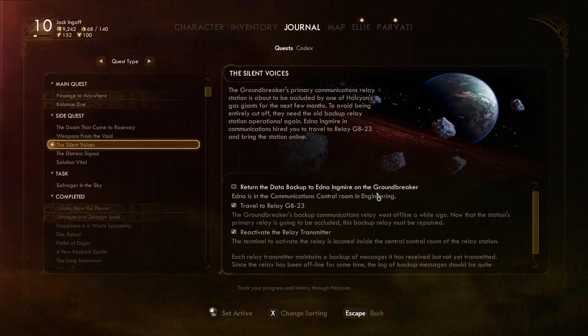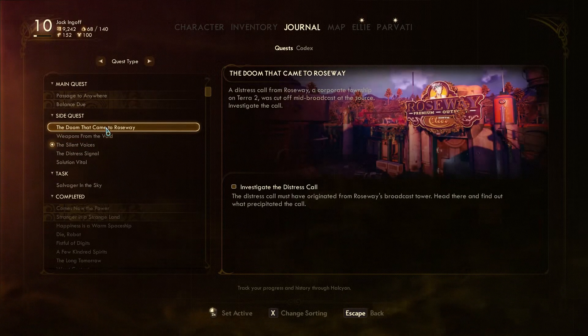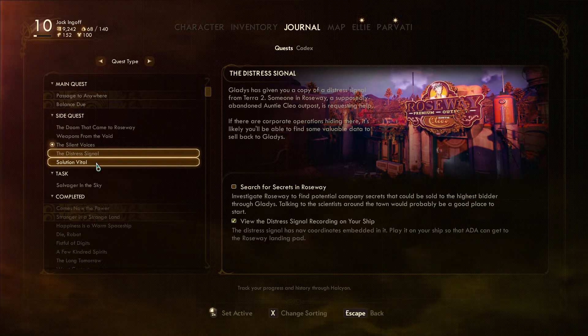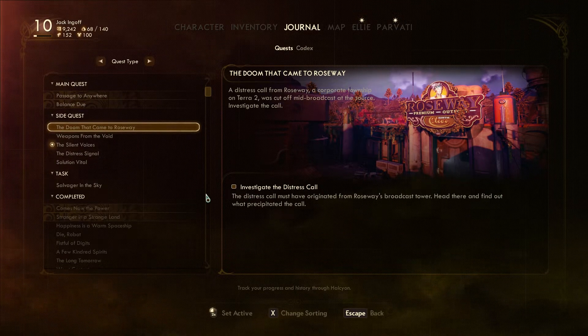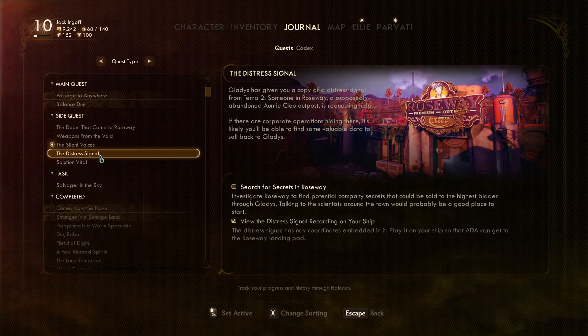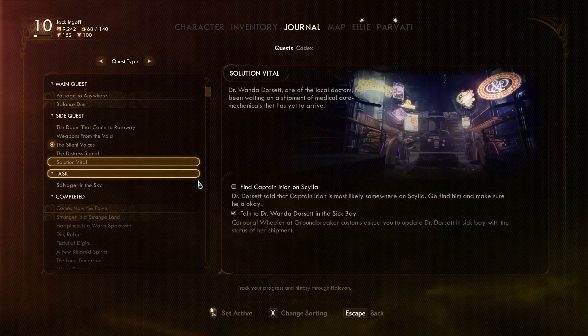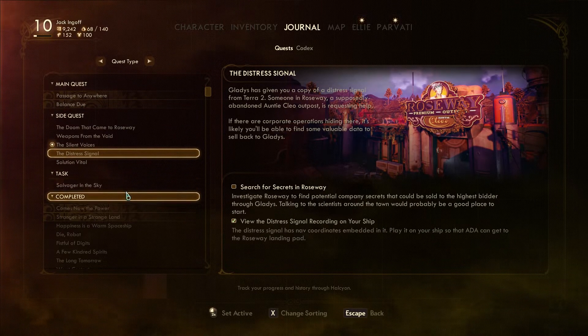Yeah, return to the Groundbreaker. What else do we want to do before we go to the Groundbreaker? We have two things to do in Roseway — we have the distress signal and... is it the same one? Investigate distress call? No, they're different things. But they're the same place, so maybe we'll go to Roseway next and knock out two birds with one stone.